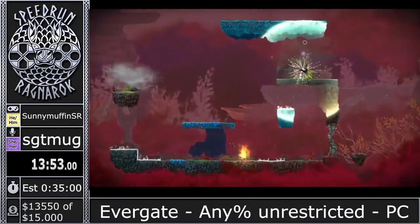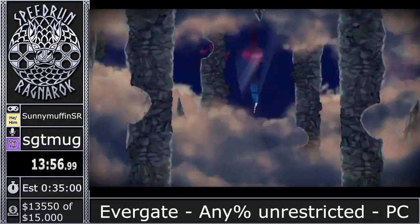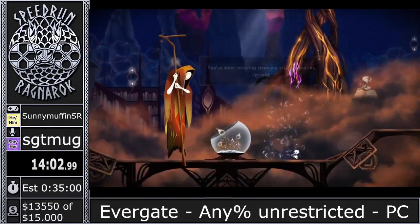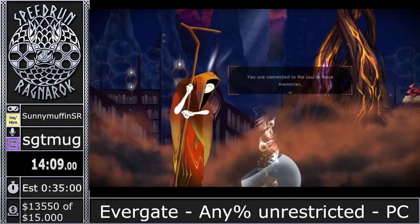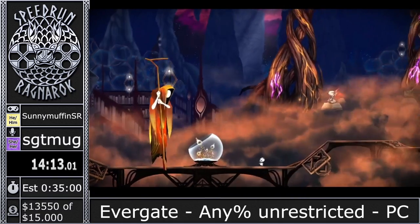Feel free to plug anything — the run coming up after this is Newbow, and we do have a donation goal for the game to include the bonus Ochiede Newbow run. We are at $96 of $350, so if you want to see the bonus run, get those donations in.